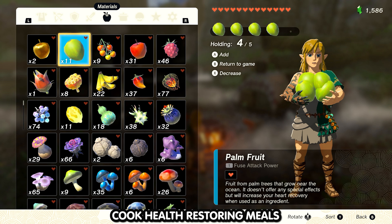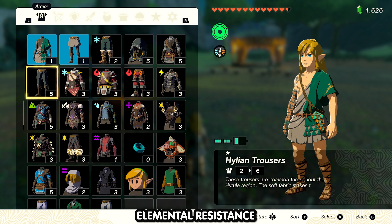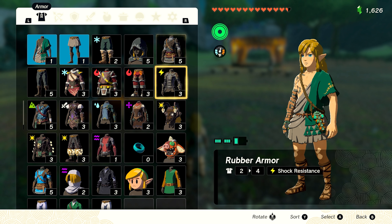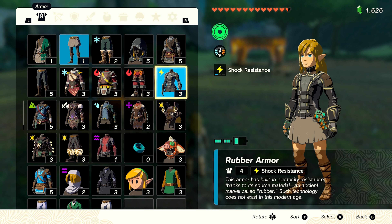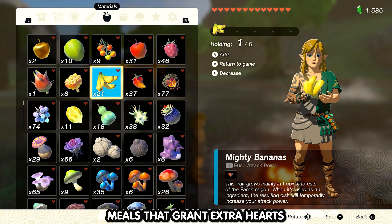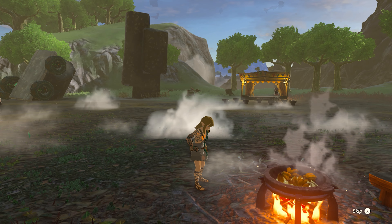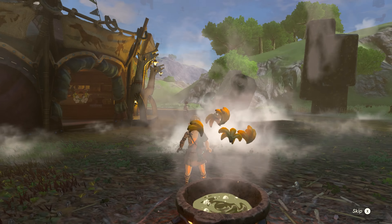Now, for prep work before facing the Thunder Gleeok: number one, you want to have health restoring meals. Number two, have clothes or meals that can give you elemental resistance. With the Thunder Gleeok, the rubber armor would help a ton if you have the whole set, even if you just have one piece — but it's not a total deal breaker if you don't have them.